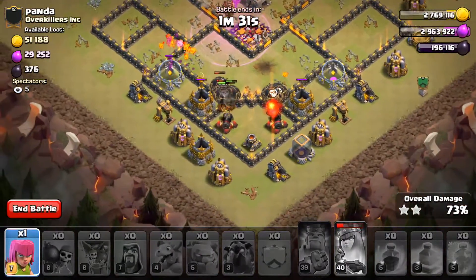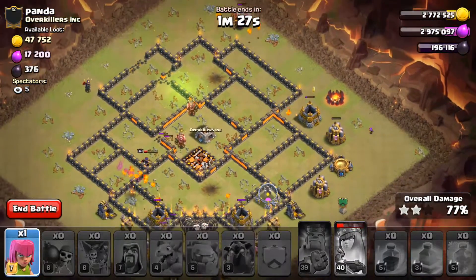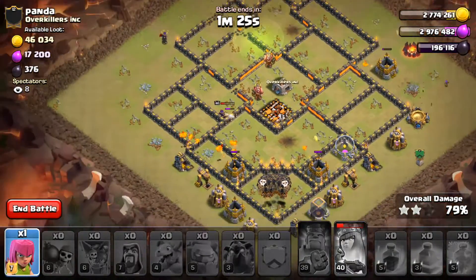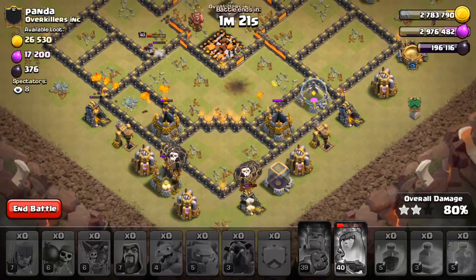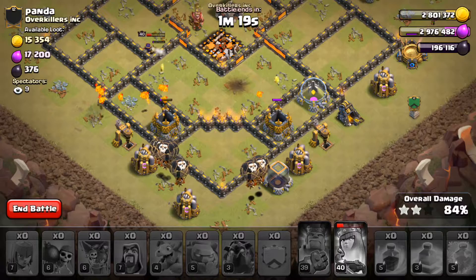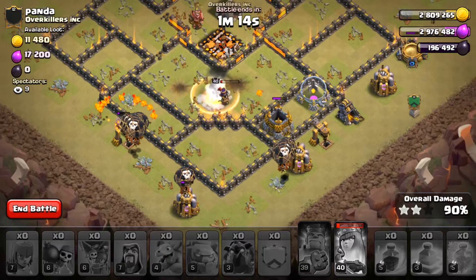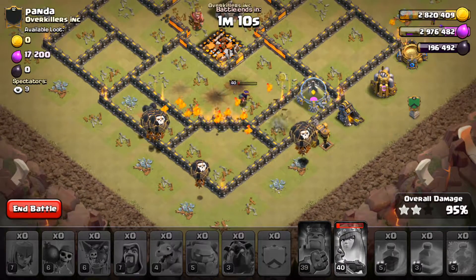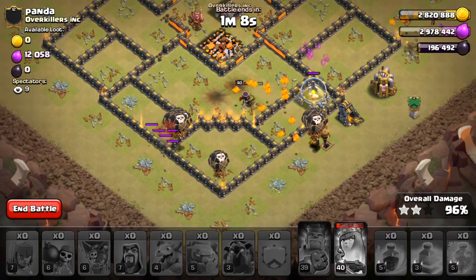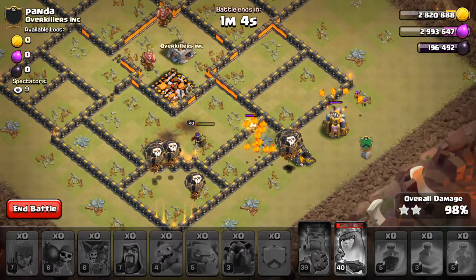You guys saw I missed that air defense with my freeze spell, and actually I think that worked out in my favor, because it was able to pop the rest of the Lava Hounds, and I have more pups cleaning. We actually brought down the Inferno Tower — that was pretty good. So we only froze one Inferno Tower, an Eagle Spell, Queen. And we missed the air defense, but like I said, it worked out in our favor. Gonna be a three-star. Guy got wrecked, man.